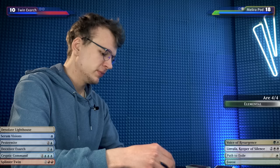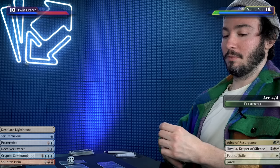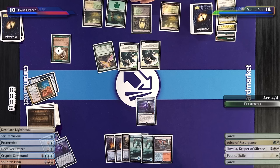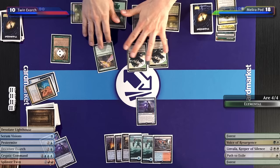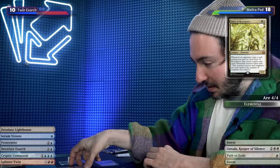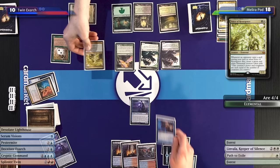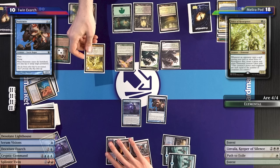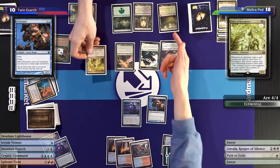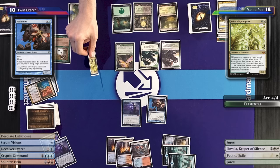I'll untap, take my draw, play Sulfur Falls, and pass. Voice of Resurgence is gone — you're getting bold. I'll rough up my Wall of Roots, tap my Misty Rainforest, and play another Voice of Resurgence. I don't like that idea. It's on the stack. I'll play a Pestermite — does that resolve? It does. I'll tap that Razorverge Thicket. I'd like to float white. In that case, Voice resolves.